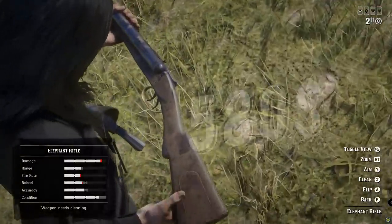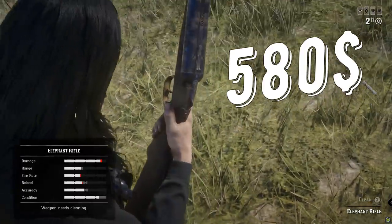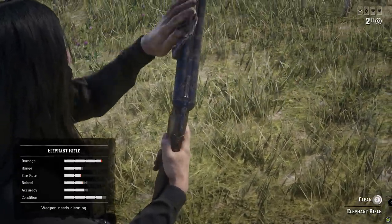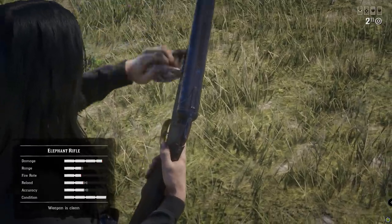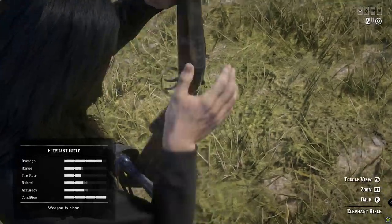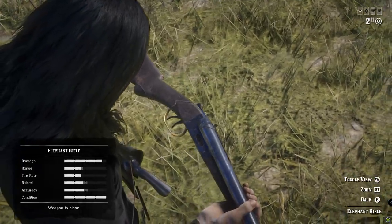Elephant Rifle costs $580, and in these tests I'm using the weapon with all the upgrades, like iron sight and stuff like that. But spoiler: don't buy them. It's probably just a waste of money. Later you will understand why.